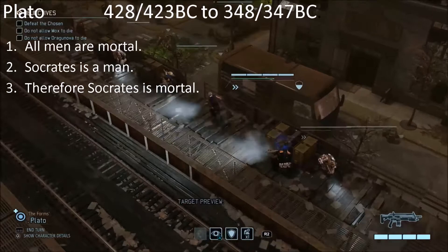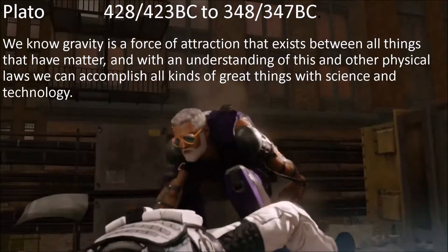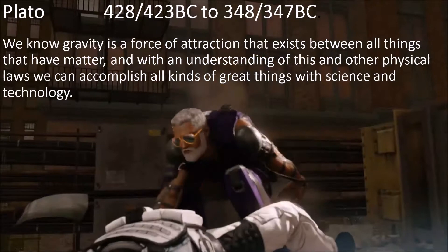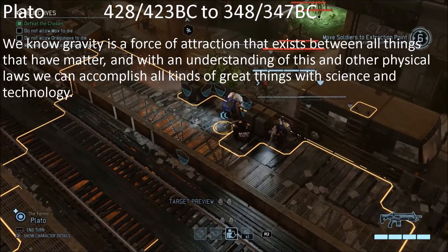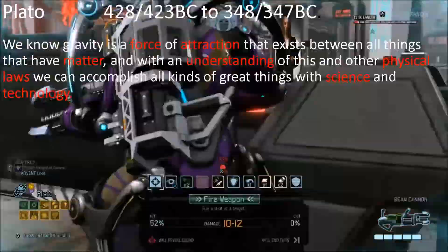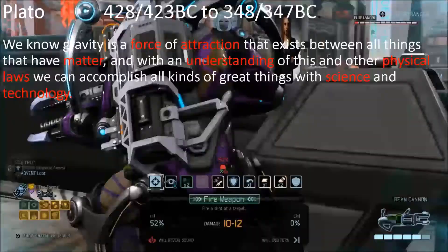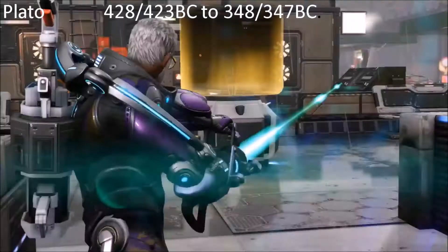The problem is even more fundamental than most scientific questions. We know gravity is a force of attraction that exists between all things that have matter, and with an understanding of this and other physical laws, we can accomplish all kinds of great things with science and technology. The trouble is there are at least eight universal terms in that prior sentence: force, attraction, matter, understanding, physical, laws, science, technology. So the question is: do properties like gray exist, and if so, how? If you're having trouble understanding this problem, check out the link I'll include in the description, or pick up J.P. Moreland's book called Universals.